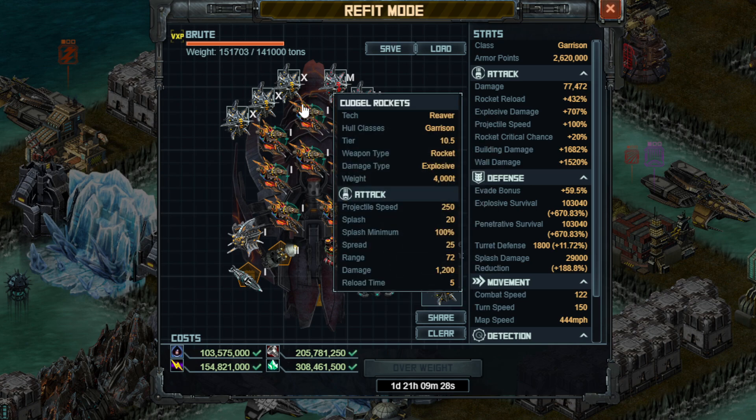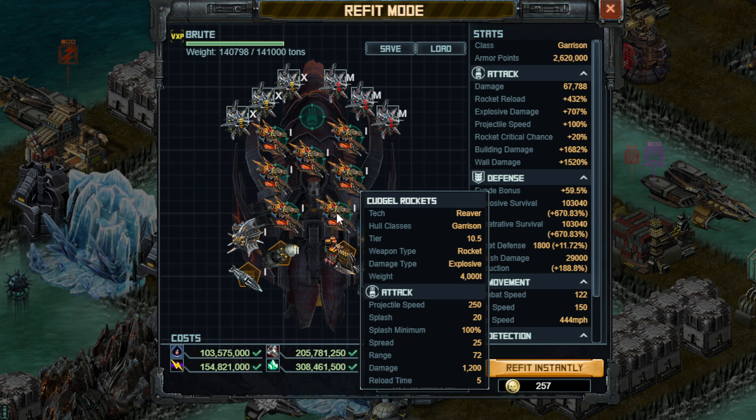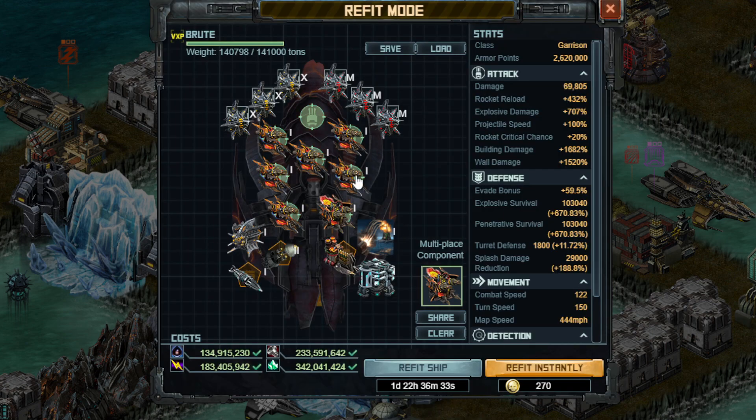Doing this, you are still overweight unless you go ahead and take off one weapon and drop it down to just a blank slot. Don't worry, we'll come back to that. This is getting much better now — it's a two-day refit to change through all that armor. You can also go ahead and take the unlimited Cudgel Rockets and change them to the Knuckle Duster Rockets if you have been getting those in Pillage and everywhere else.